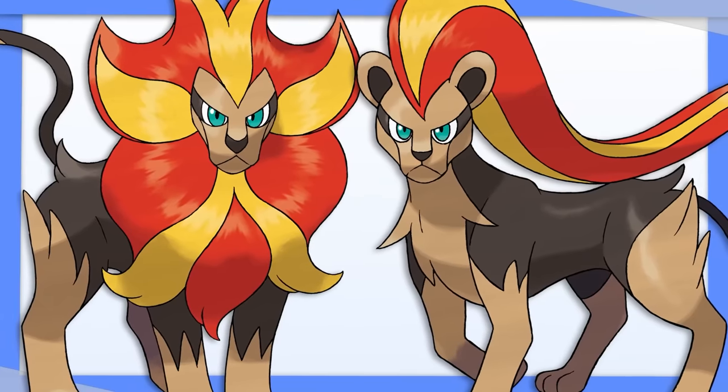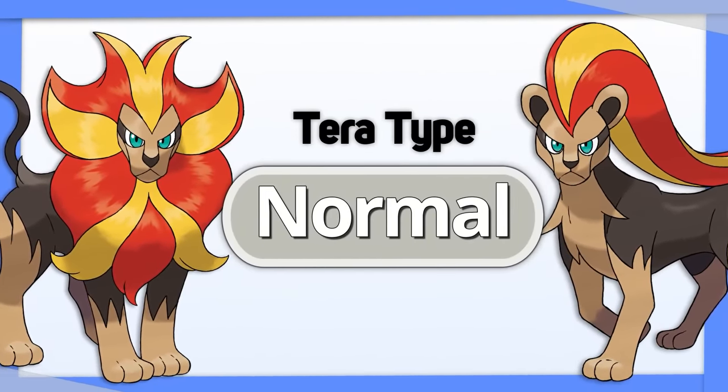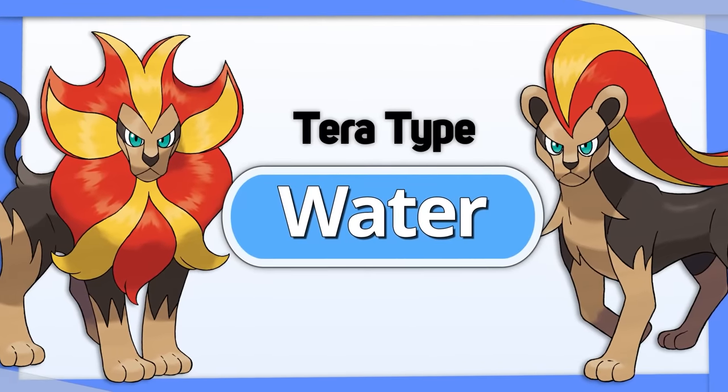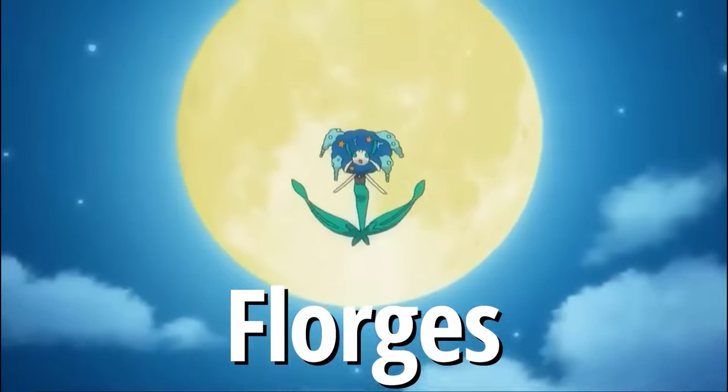Pyroar has two options: Tera Normal to increase damage output and eliminate all but one of its weaknesses, or Tera Water to help its offensive coverage, especially against Rock types.